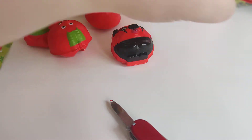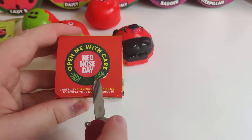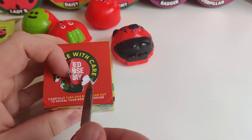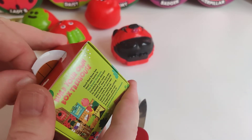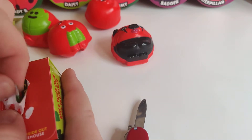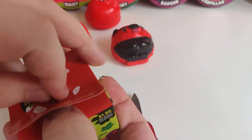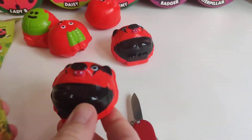Last but not least today, we have this one. Let's crack her open and see what we have. It's getting quite hard to do these now. There we go — we have a brown, so it could be a new one; it could be either Daisy or Caterpillar. Let's see, shall we? It's all sticking to my fingers — I don't like it. Let's have a look. We have got... it's Badger!